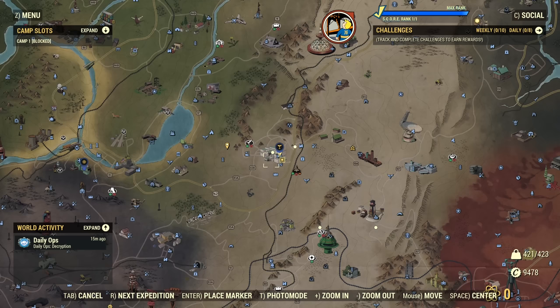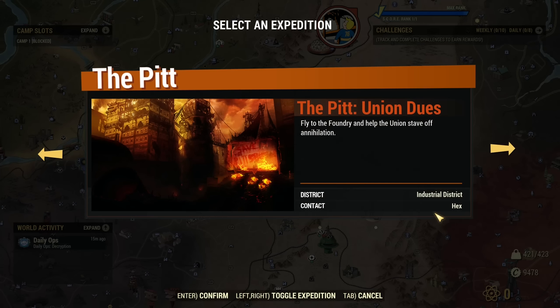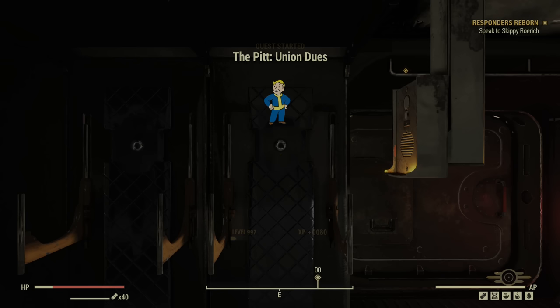I'm heading solo to get a better view on the expedition itself — how hard or easy it actually is, how long it takes. Battery is full. Start a new expedition. There is only one currently: 'The Pit Union.' The objective is to fly to the foundry and help the union — stave off annihilation. There is no difficulty setting whatsoever. The location is called Industrial District. Let's head in.